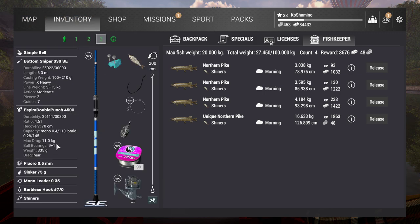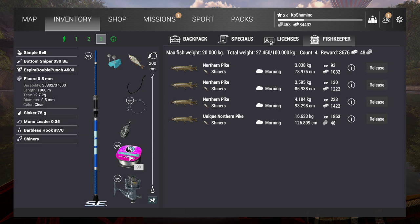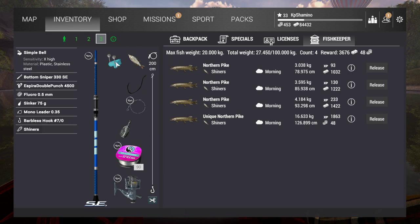Here is the setup: you need to buy the Bottom Sniper 330 SA, the Espira Double Punch 4500 reel, Fluoro 0.5 line, Mono Leader 0.35, Barbless Hook 70, and shiners. Note that the leader and line are stronger than the reel — so don't put the drag all the way down, otherwise you'll break your reel. It's not really a problem since the reel is only 15,000, but this setup makes it very easy to land pike.